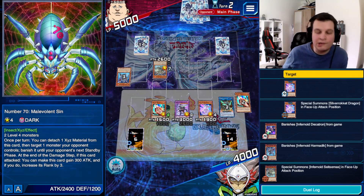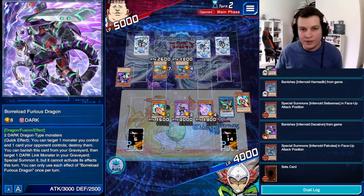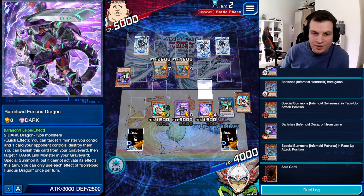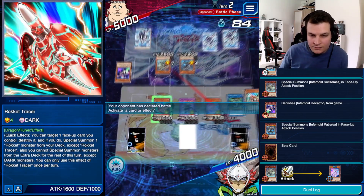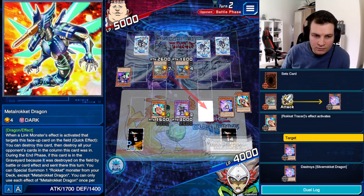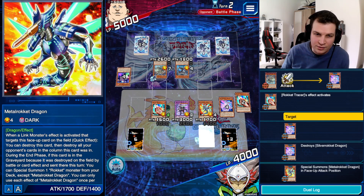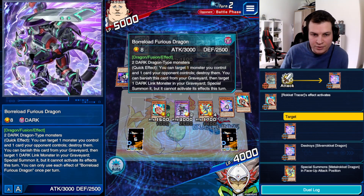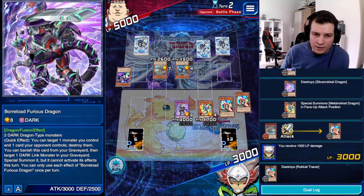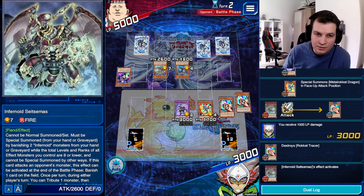At least he doesn't have Void Feast — and even if it is Void Feast, it doesn't do anything. So we chill, we good. Unfortunately I have to pop this. I should have summoned it in defense — not that it matters much, but it could. The point is he's going to clear these two and then be able to banish my Borrelord Furious Dragon per the effect of Size to Mass.